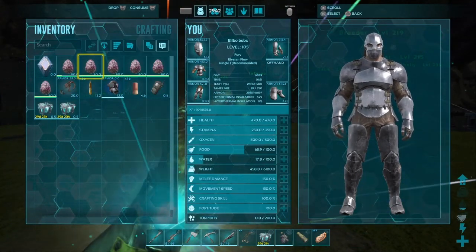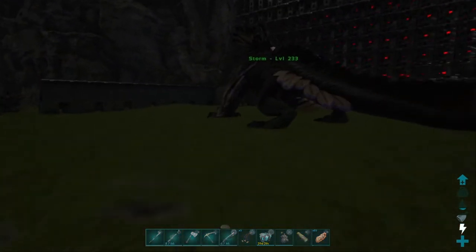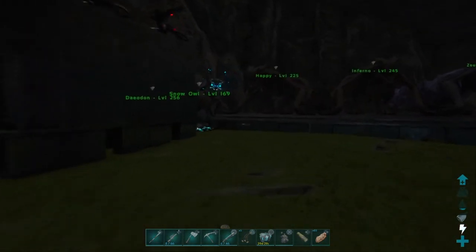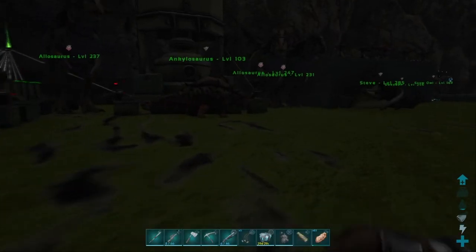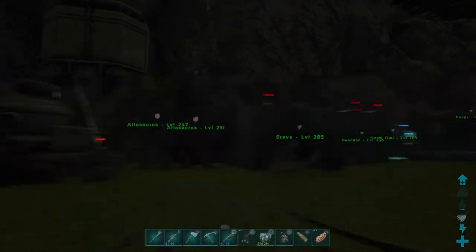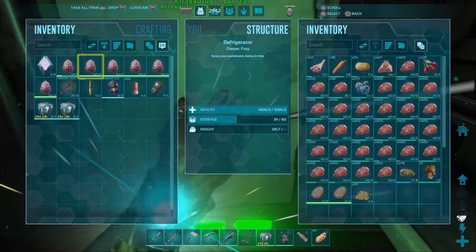I'm going to bring it just in case, but I probably won't use it because getting absorbent substrate and all that stuff isn't easy. For people who have that kind of stuff, it's a good idea to bring it. In terms of rock drake eggs, I'm bringing about 6 - I don't know exactly how many I need. The server is slightly boosted, so I'd take about a dozen and tame a couple to see how far you get.